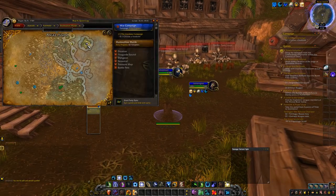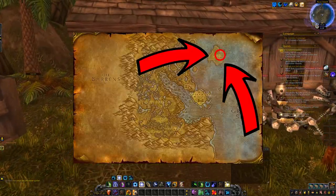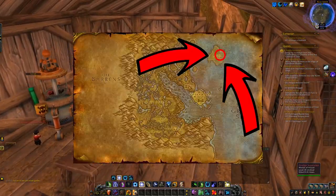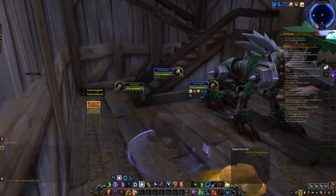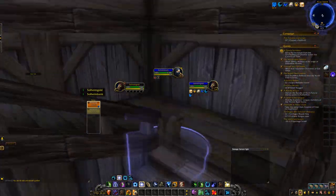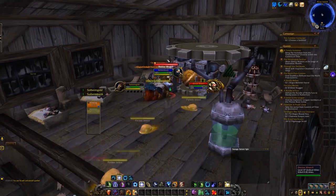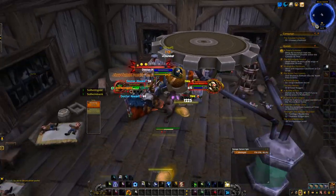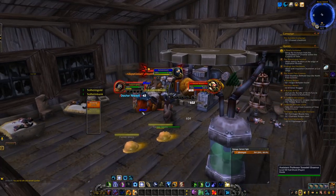The next location is in Dustwallow Marsh. Head to Alcas Island to the North East. Once you fly here you will be dismounted, and there are turrets guarding the island. These are not really that dangerous and you can survive them as any class. If you want to be as efficient as possible, you can just play on a Demon Hunter, Mage, or Priest to glide or slowfall into the island itself once you get dismounted in the air.